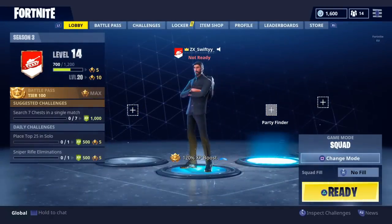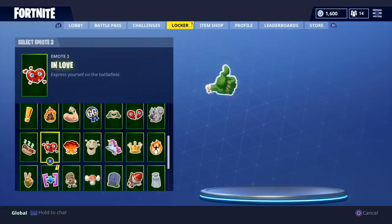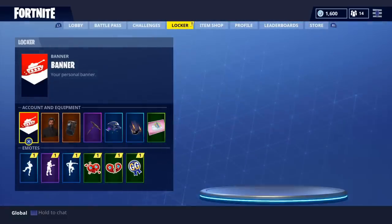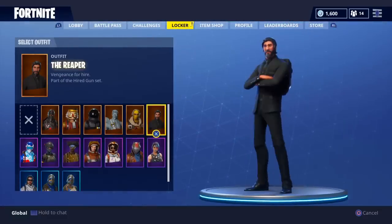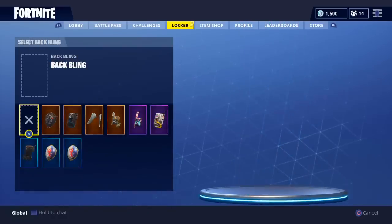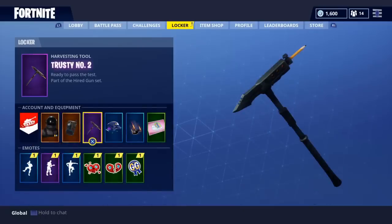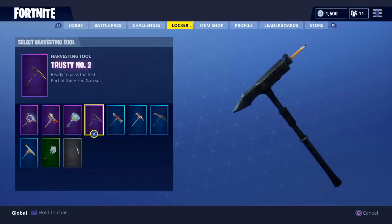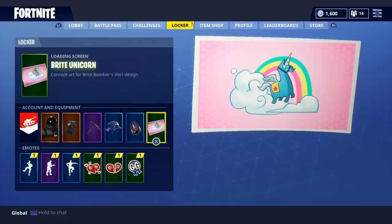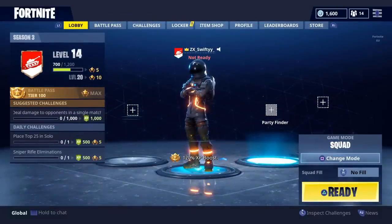That's pretty much it for all the Battle Pass items, and as you can see I'm already Level 14. We also have rocket ride, thumbs up, thumbs down, salute, positivity, and a poo emoji spray. The Dark Voyager with this backpack — he goes really nice. Without the backpack it's actually glitched — they need to fix this. This pickaxe goes with everything. Just tell me that does not look sick. And yeah, that's it for today — make sure to like and subscribe for more daily content, and peace.